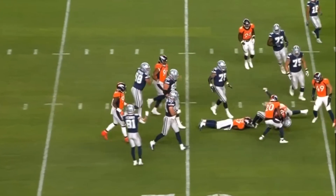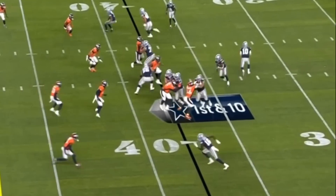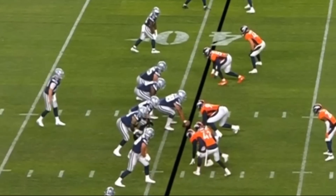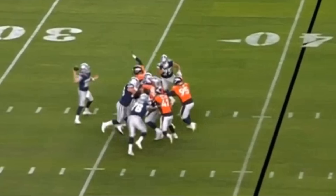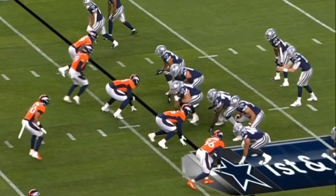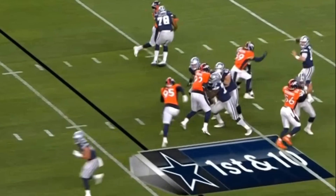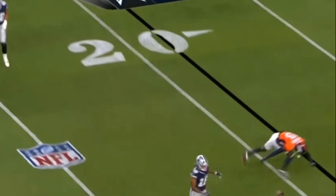One of the biggest improvements I needed to see from Smith was his mental processing — how does he double and get up to the linebacker? How does he read stunts and blitzes? For the most part he did a really nice job. He was able to see things that in college I felt like he wouldn't necessarily see. Here's a play where the interior defensive linemen do a stunt and Smith does a great job picking it up. Overall I really liked what Tyler Smith showed in both pass pro and run blocking from a mental processing perspective.